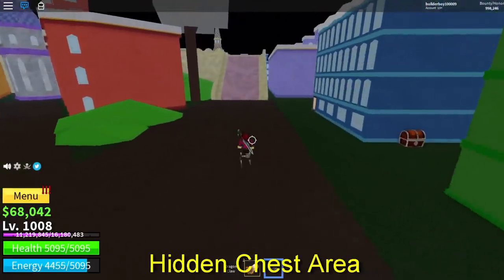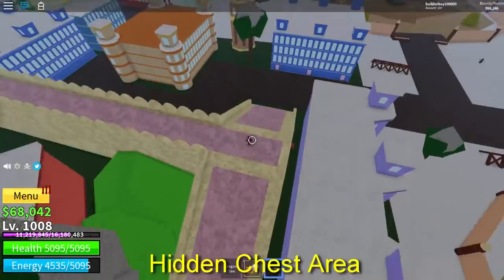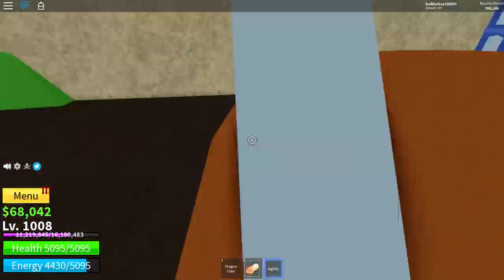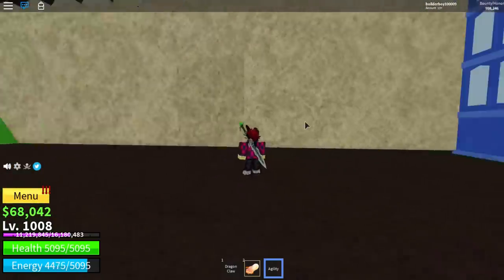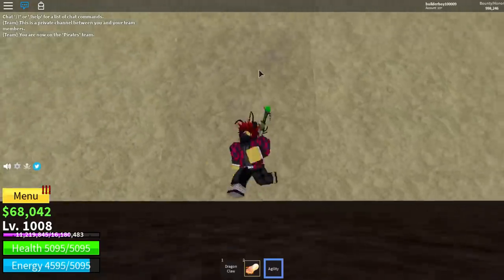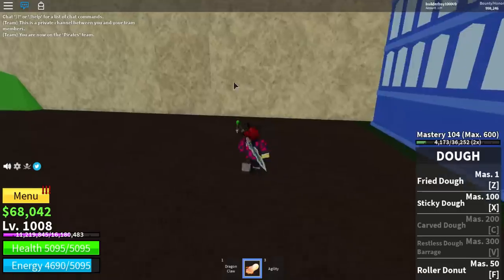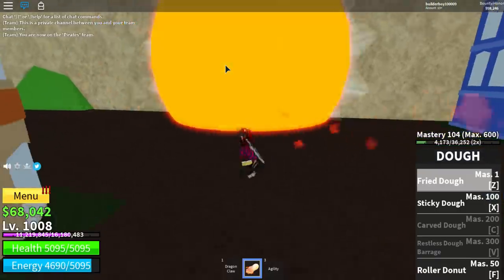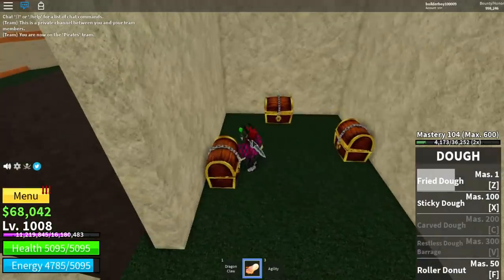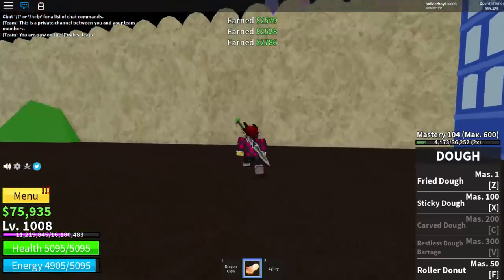So the second one is basically a chest spot where it's kind of hiding around on this side. It's around here in this corner right here. As you can see, the colors on this side are not similar to the rest — it's kind of darker. All you can do is just basically shoot something at it, and then boom, it's unlocked. There are kind of three chests contained in this spot, and yeah, that's basically the secret stuff here.